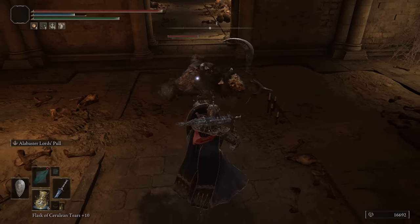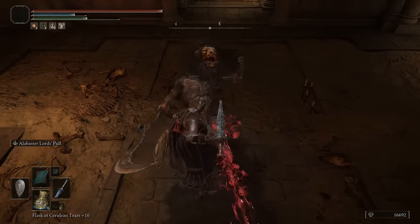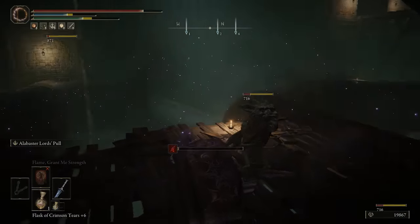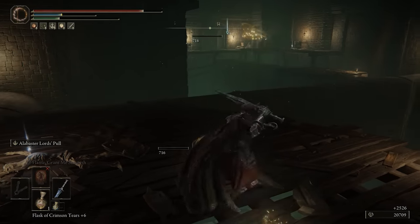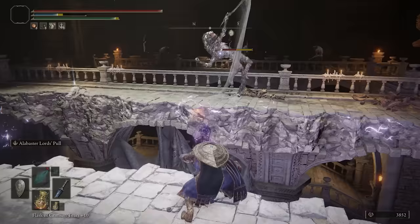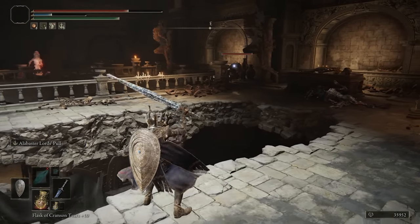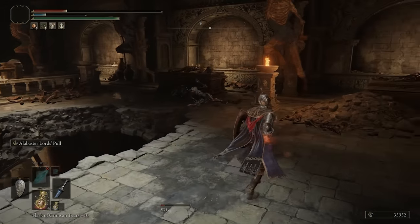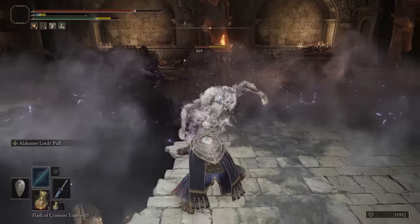I really like running this with a mage/strength hybrid that makes use of both attributes — you can deal some nice damage. The AoE range on it is really big, and there's another big advantage: since you pull enemies from so far away, you can use your environment to your advantage to pull them through gaps or just make them fall to their deaths. I think it's a really awesome looking sword. Of course, it could use a bit more of a buff, but it's definitely a nice option if you play as a hybrid.